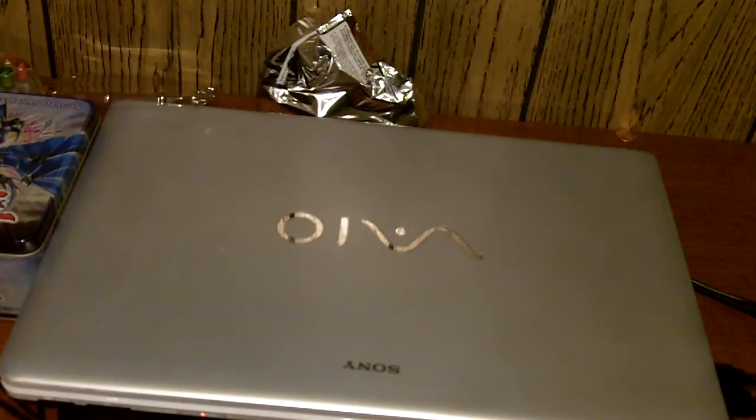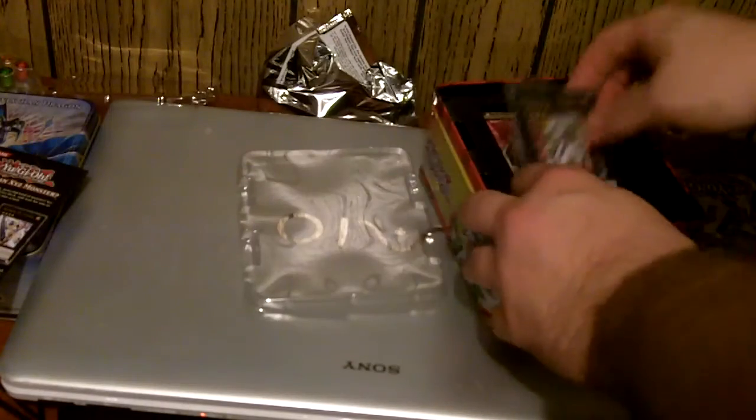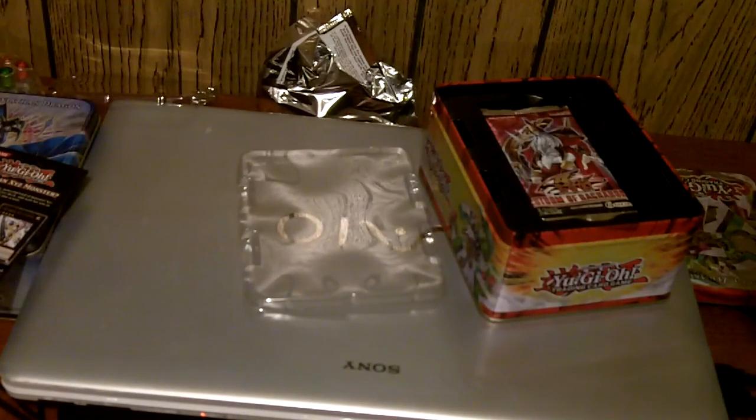So that's the Leviathan Dragon tin. Now the next tin I'm opening is the Windup Zen Master. Zen Master — I am going to read off his effect because he is part of a theme. He's a rank 4 monster requiring two level 4 monsters; this card gains 300 ATK for each XYZ material attached to it. Once per turn you can detach one XYZ material from this card to target one face-up monster your opponent controls, change it to face-down defense position, and during the end phase of that turn change it to face-up attack position. That's basically like a tool for Wind-ups. Zen Master's not bad.